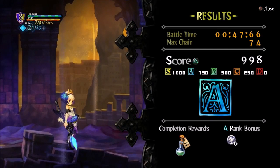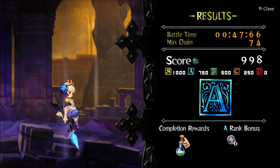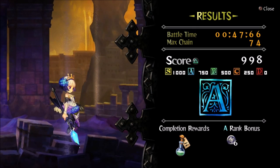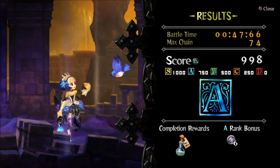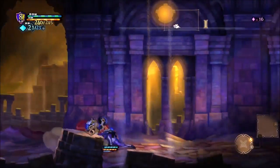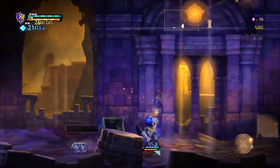Here we see the completion bonus — the completion reward was the one listed above this room on the map. We have an A rank bonus of six Ragnan Silver. Popping the chest, we get the healing tonic and the Ragnan Silver.